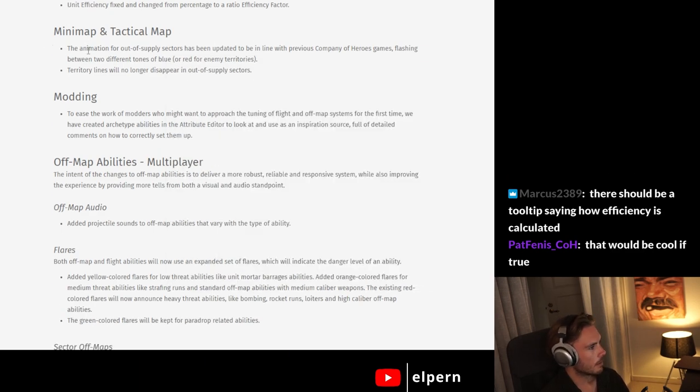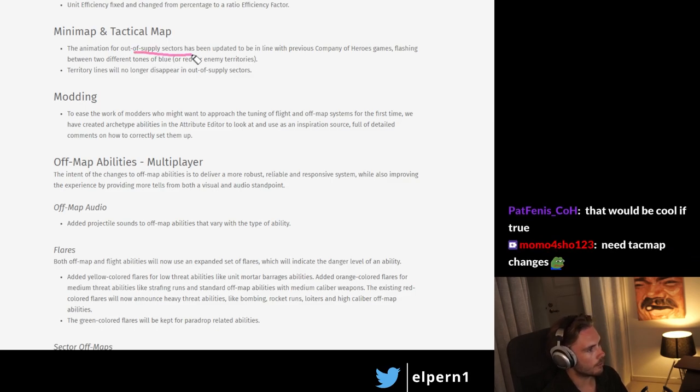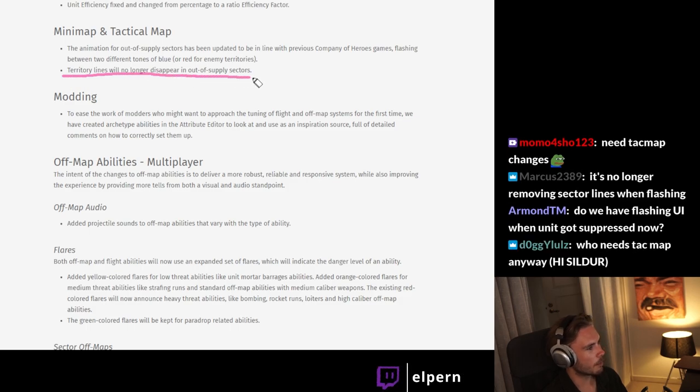Minimap and tactical map: the animation for out-of-supply sectors has been updated to be in line with previous COH games, so if you get cut off you'll get a flashing indicator. Territory lines will also no longer disappear in out-of-supply sectors.